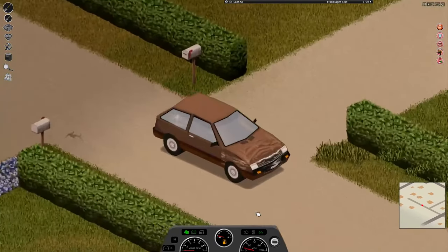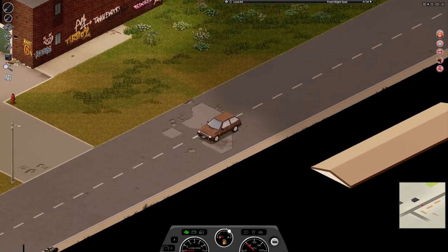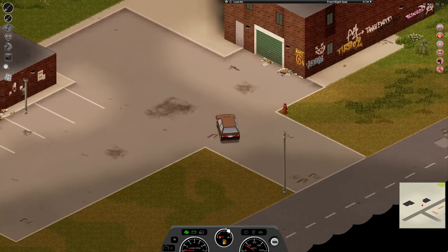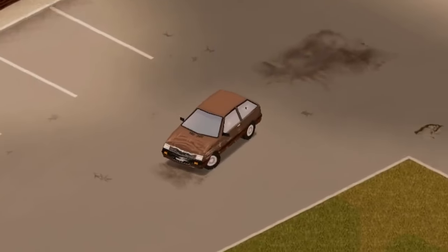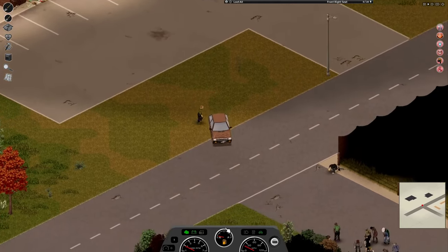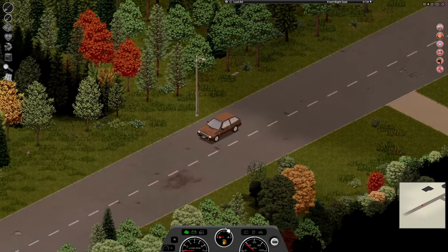To say I took things cautiously was an understatement — I wasn't about to let the greatest thing to happen to me in this game get taken away. I went at a nice slow steady pace, kept away from the zombies, didn't want them damaging the car, and made sure to go slow on those long stretches of road. There was only one problem: the car didn't have a ton of fuel and wasn't going to get us far if we left the city. The first critical thing was to fill up that gas container we found earlier and fuel up the car.